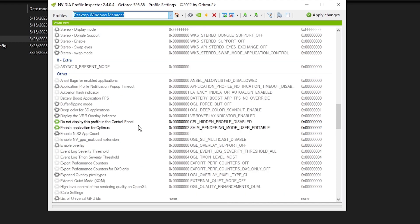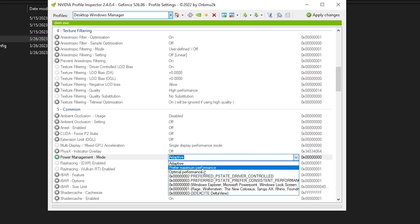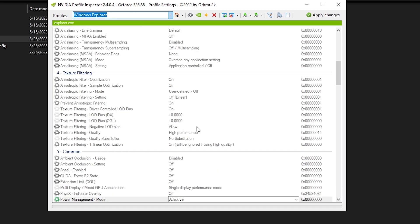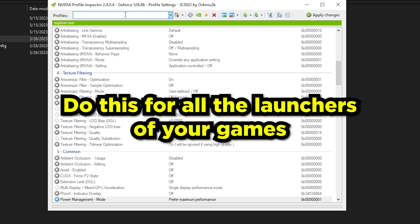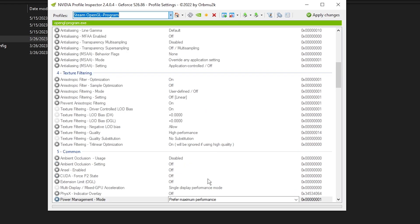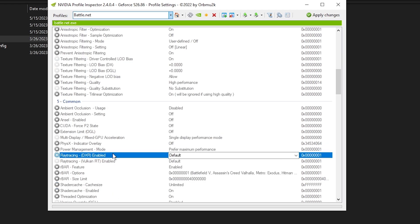Set 'Virtual Reality Pre-Rendered Frames' similarly — lower is better input lag and FPS but could feel worse. Click Apply Changes at the top right. Under Profiles, search 'Desktop Window Manager,' scroll up to Power Management, change from Adaptive to Prefer Maximum Performance, press Apply. Do the same for Windows Explorer — set to Prefer Maximum Performance, press Apply. Then search your game launchers: Epic Games Launcher, Battle.net, Steam, Origin — set each to Prefer Maximum Performance and press Apply Changes when done.